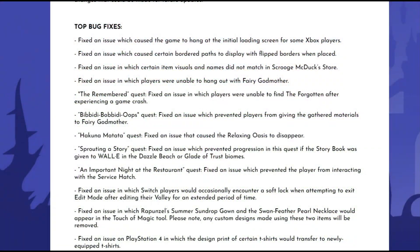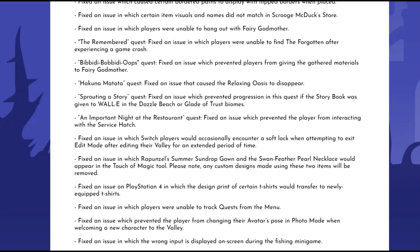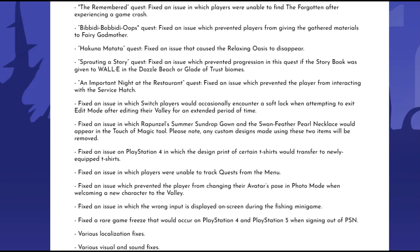Let's take a quick look at some of the biggest bug fixes. The issue with bordered pads being flipped around and messed up will be fixed. The glitch in Scrooge's shop where the name and image of the item you click on was displayed incorrectly is getting fixed. A bunch of quest issues are getting fixed as well, so if you've had a problem with any of those quests they'll be taken care of. There are also some localization, visual, and sound fixes.